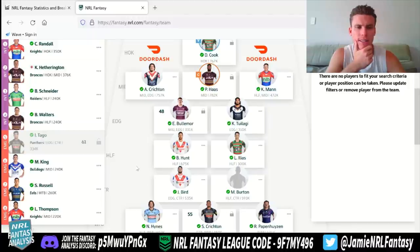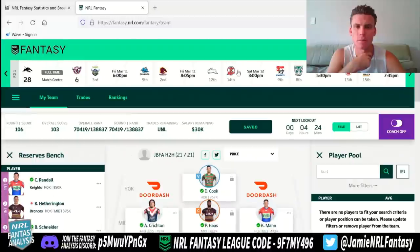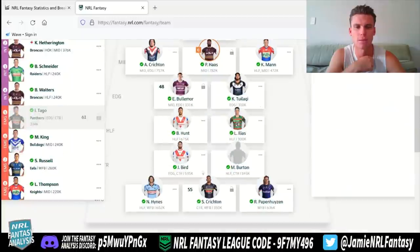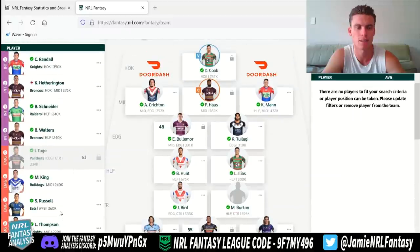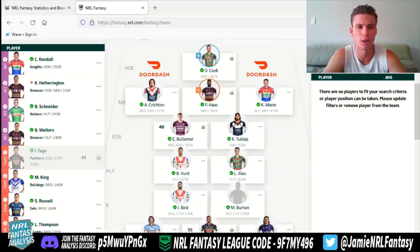The other thing to think about in the rules — you can have two guys, say Pap doesn't end up playing. If we find out late, Eels play after Storm anyway. If Pap doesn't play, you can move him out for Russell. Or if you don't happen to see it and he gets a red dot, you'd get Russell's score anyway — he'd come in as the straight wing fullback, and you still get Tago's score from Hetherington. So if you have enough guys that can cover positions and you had two red dots, you'd get both scores.